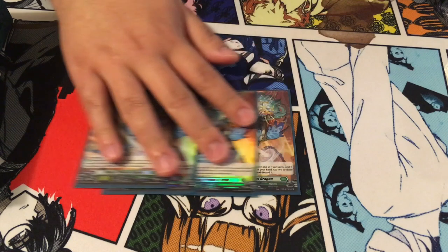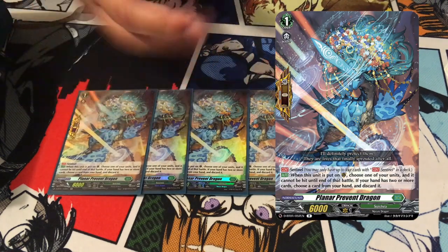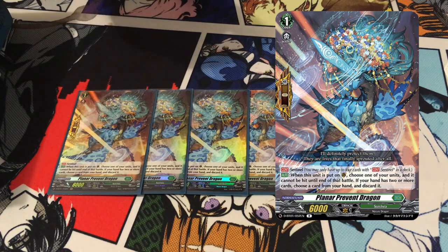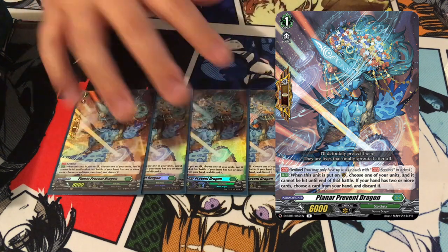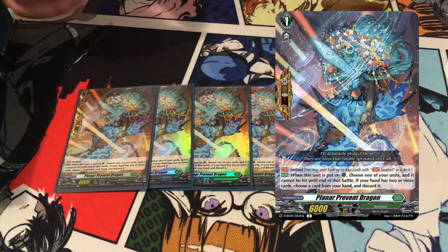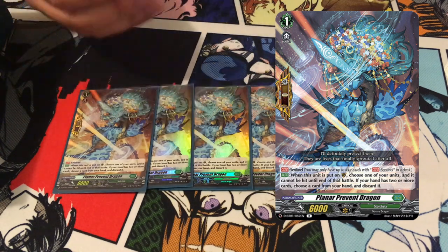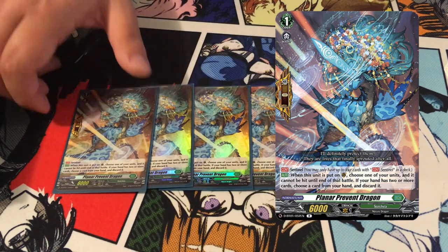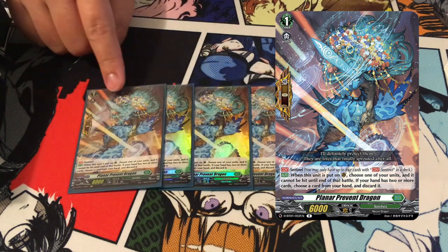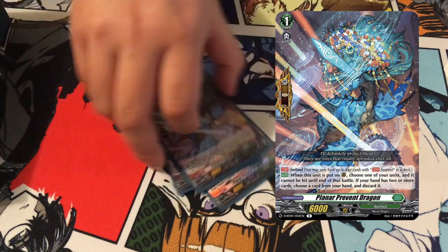Grade ones — you play four obviously of the Planer Protect Dragon. It's the new perfect guard out of the Genesis set. These could be SPs but I like the deck, I'm just not ready to break the wallet for it. The fact of the matter is these perfect guards are so good because you do need every piece in your hand. So if you have to discard everything you can still guard, and if you only have one other card you can keep that extra card, or if you have no other cards you could still perfect guard.